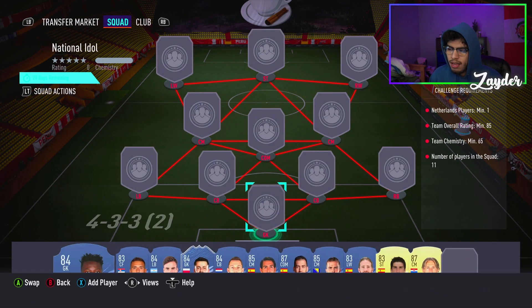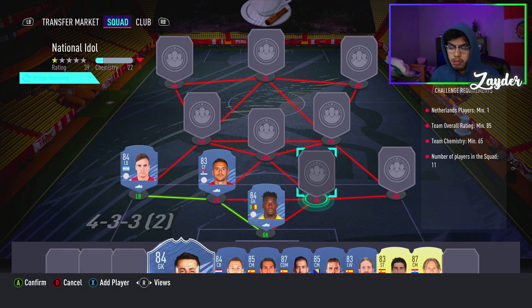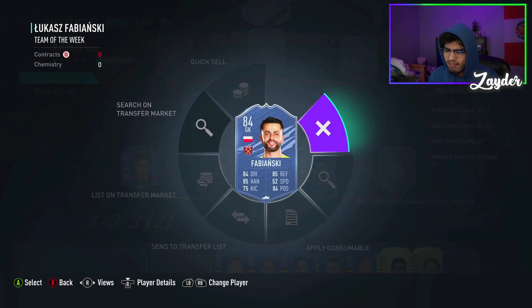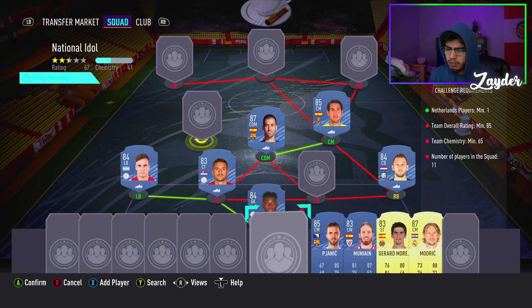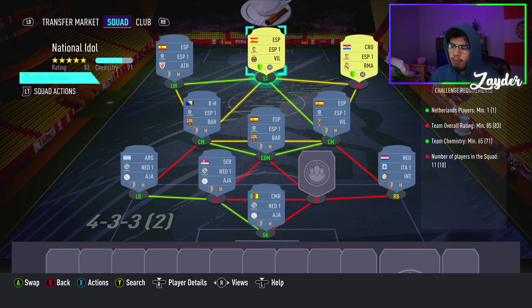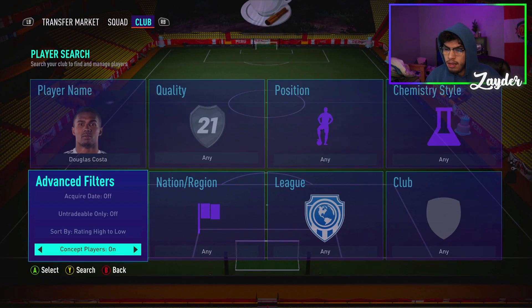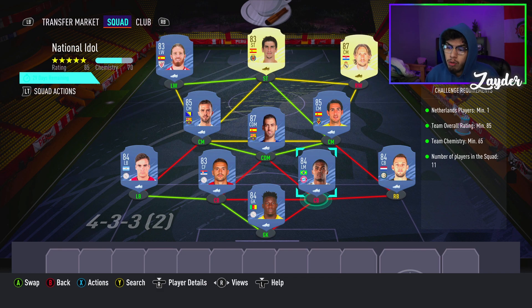We move on to the National Idol one — one Dutch player, 85 rated, 65 chemistry. We're gonna go for Tadic and Tagliafico — my boys — which is nice. Fabianski in goal, and you can go for any 84-rated player in the whole game. We're gonna go for Parejo, Busquets, and Pjanic in the midfield with Mijain on the left. Striker is Gerard Moreno and right wing is Modric. For the 84-rated spot, cheapest is Douglas Costa — Bayern Munich version, most recent card. That SBC is complete: 68 chemistry without loyalty points.